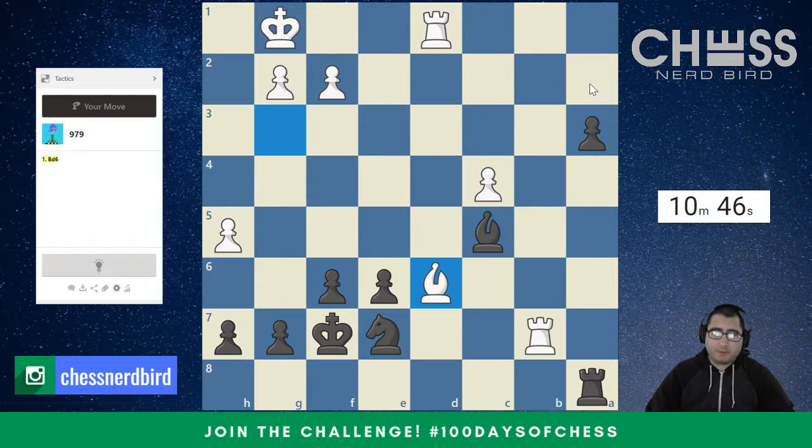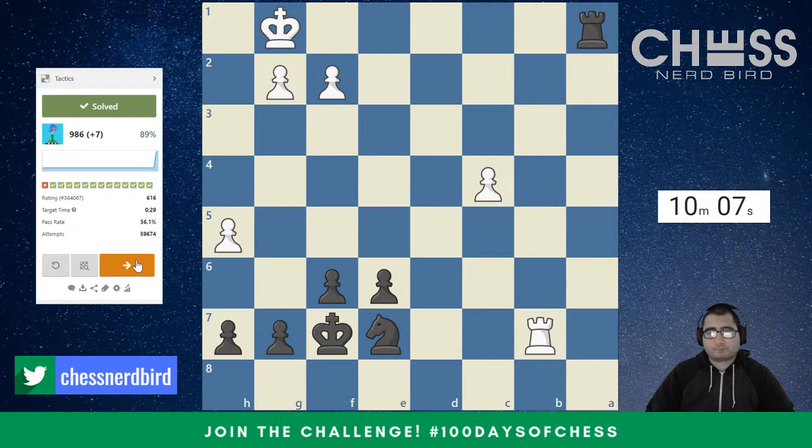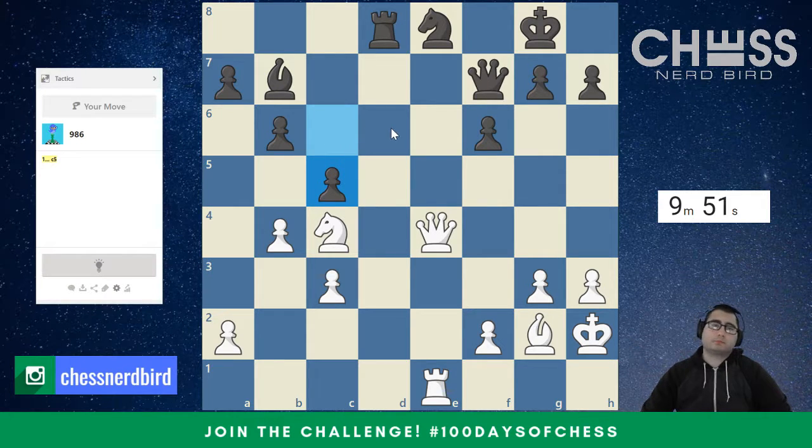Bishop takes, rook takes, push the pawn. Rook here — we check first, then we check, we can take the pawn, lower king's escape square. I think that just works. And then we're up a piece. So maybe I can take the bishop, and that looks winning. Queen takes, queen takes, bishop takes — I'm up a piece. That is pretty good.